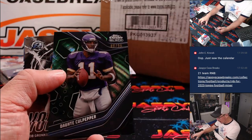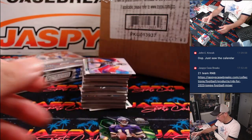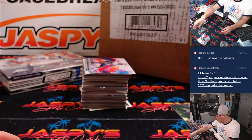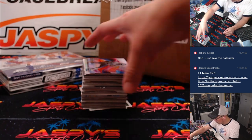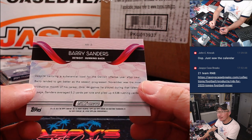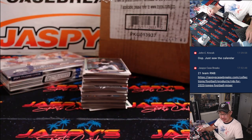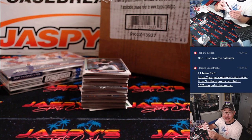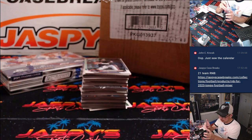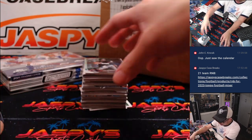John Elway midnight. Dante Culpepper, 88 out of 99. There's a Barry Sanders Helix — nice. That's a short print, that's going to go to Eric and the Lions. Nice.